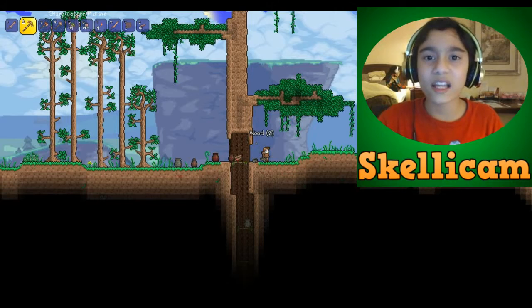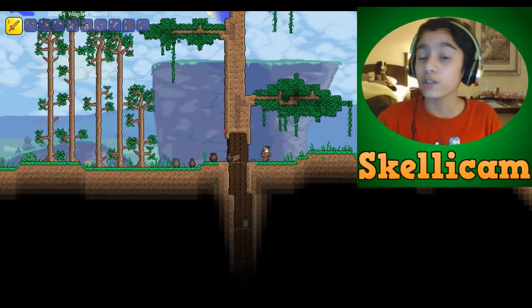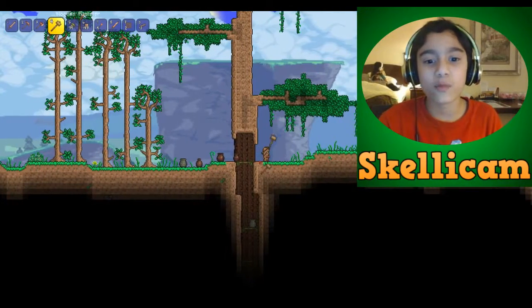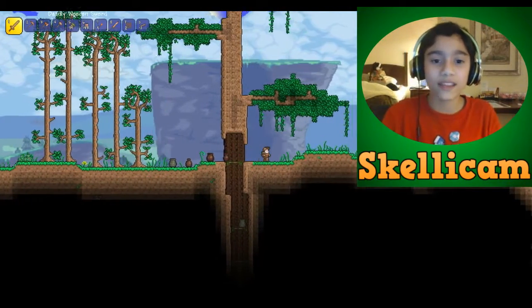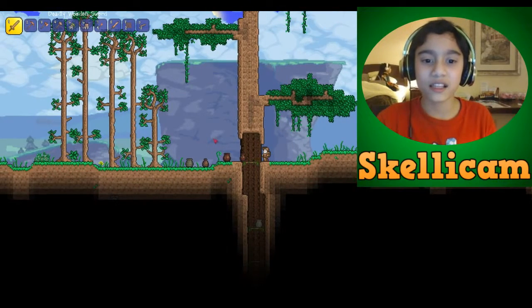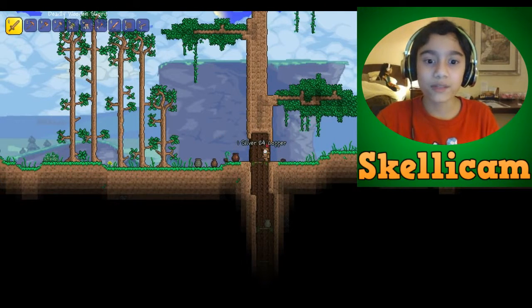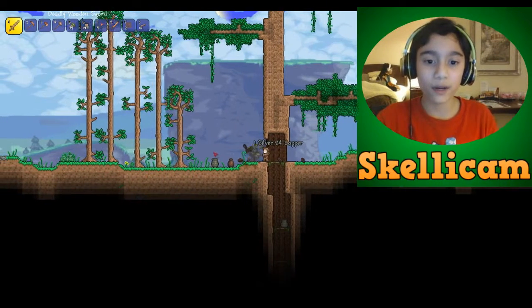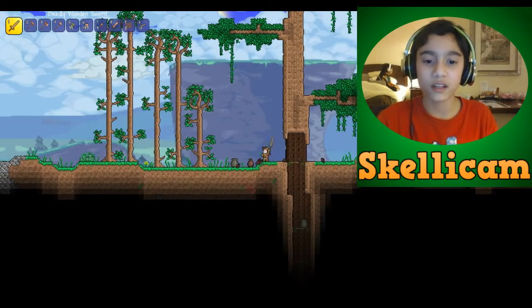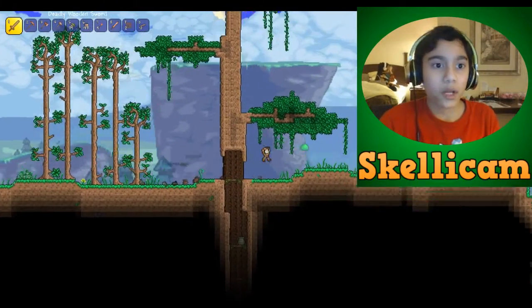What you do with pots is hit them with anything you can swing or shoot with — you can also use magic weapons like I talked about in the last video. You get random stuff out of them. I got 84 copper. I'll tell you what those do in a second, if I get something good.